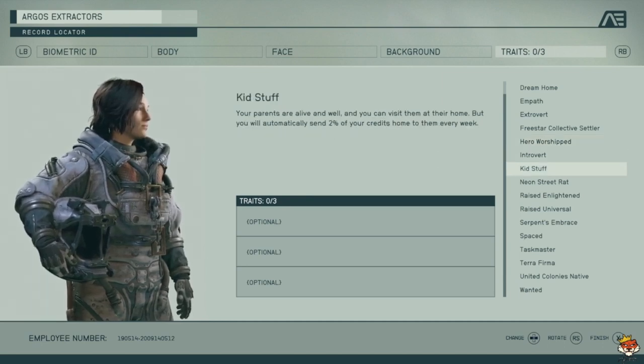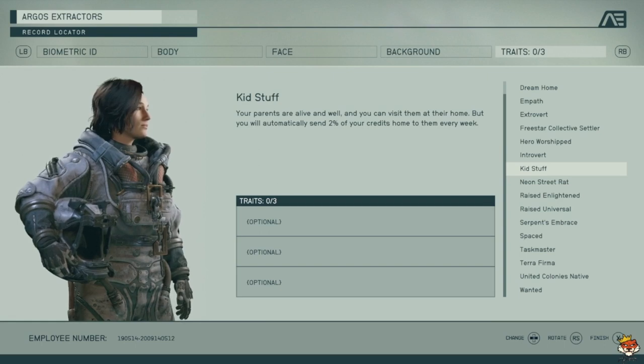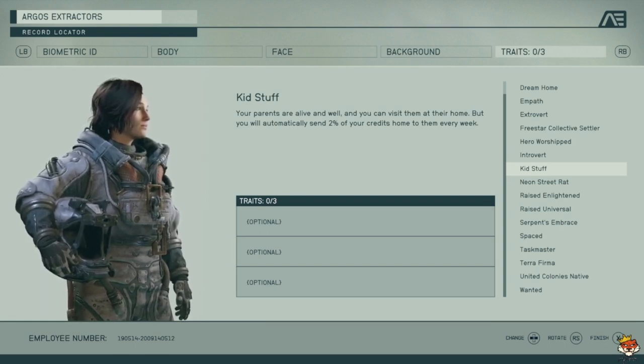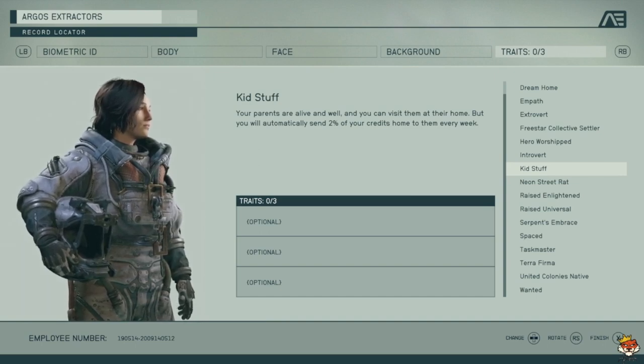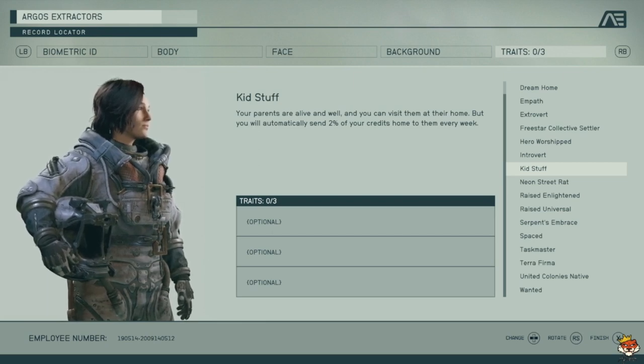Kid Stuff is surprising — you have parents in the game. They send you gifts and visit you, and you can visit them. But you have to send two percent of your credits home every week. You can eventually stop doing that. Honestly it's probably one of the better traits overall.